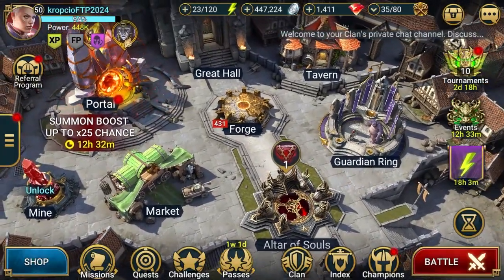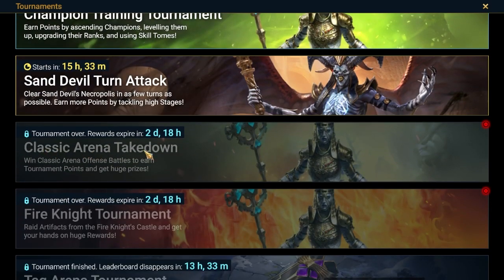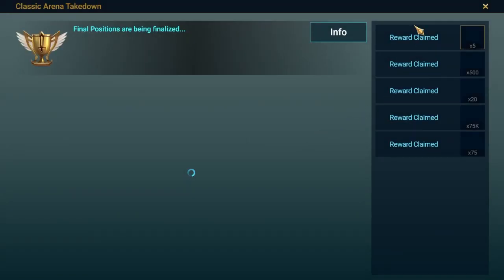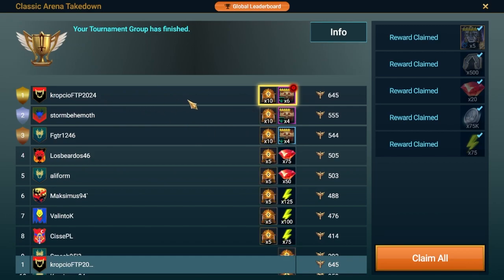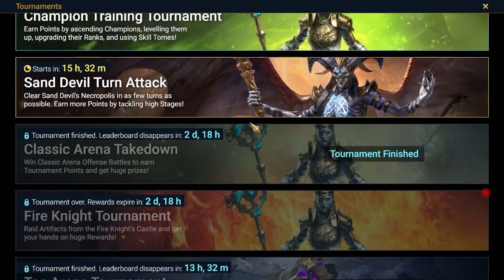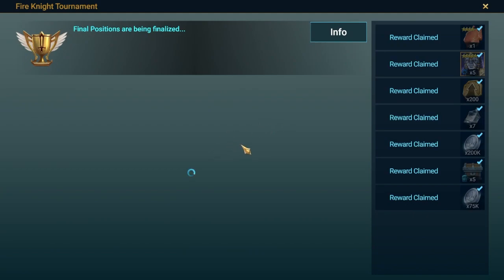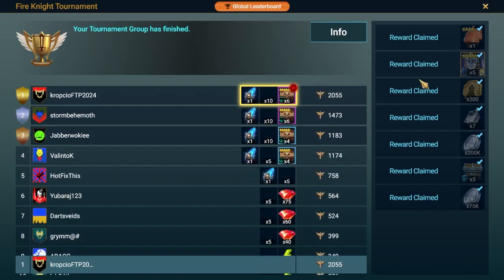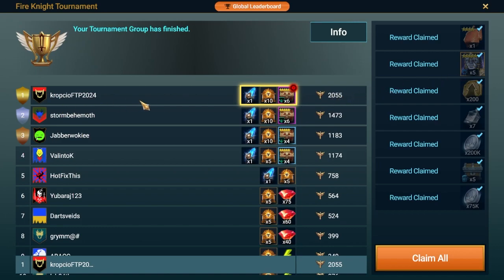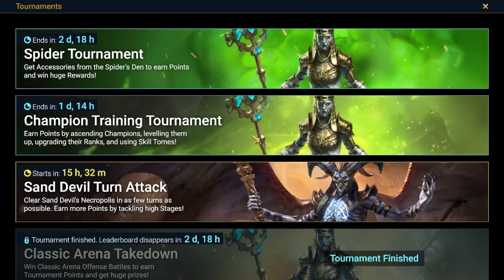Now for my fusion plan. Looking at tournaments and events: Classic Arena is done — maxed out on placement, sitting first place and collecting relentless gear. I also completed and maxed out the Fire Knight tournament, claimed all rewards, and already have 10 fragments. I finished first there too, collecting relentless gear and even some shards for the future.